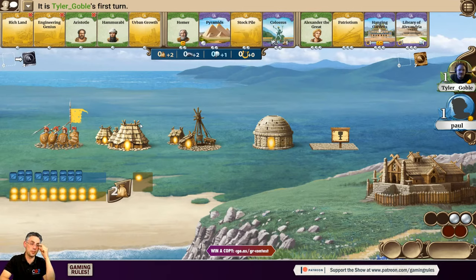Today we're going to be doing a two-player playthrough against Tyler, who is over there. Tyler is going to be the green player today. Say hello, Tyler. This is the second video in a series of videos that I'm doing to help people learn how to play Through the Ages.